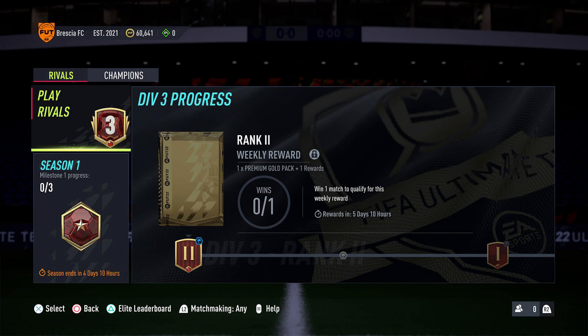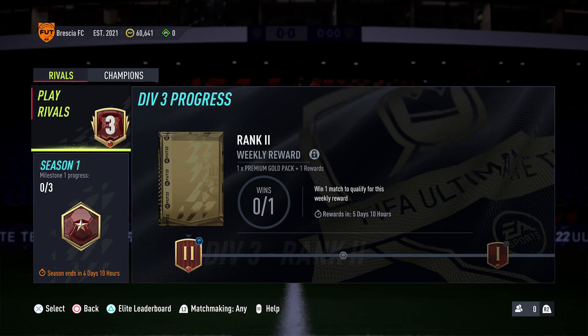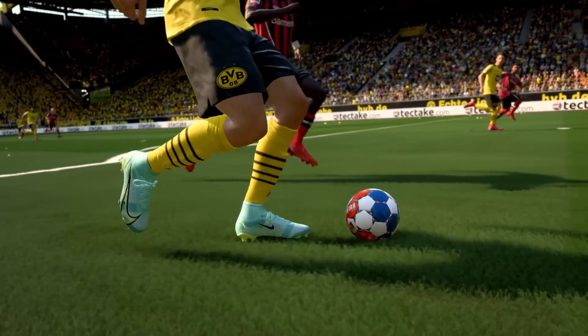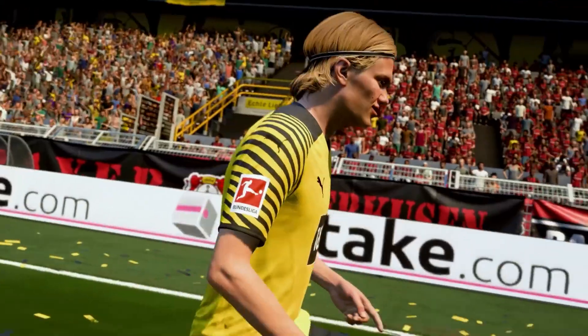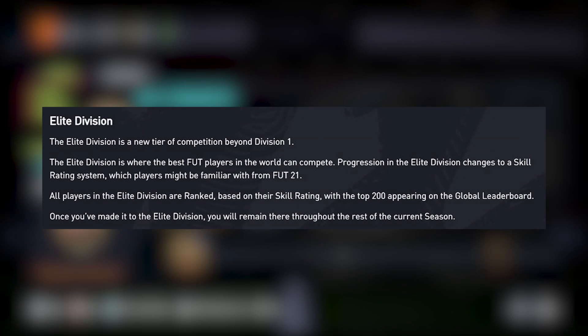The goal with this Division Rivals change is that everyone starts in Division 10 and slowly builds their way up, so that eventually they get into a position where they're at a very similar skill level to those they're facing. This means that placement matches at the beginning of Ultimate Team have been completely removed — they are no longer a thing. We all start in the exact same position in Division 10, very much the way it used to be. For those of you that are very good at Ultimate Team, you'll have the opportunity to get to Division 1 and progress beyond this, because there are now new Elite Divisions. All players in Elite Divisions are ranked based on their skill rating.